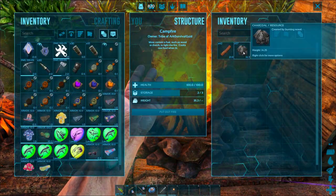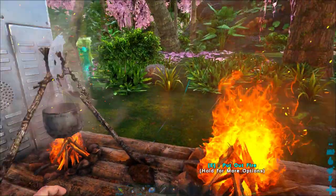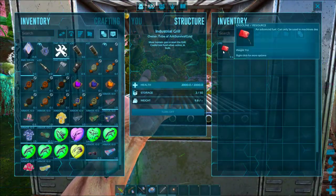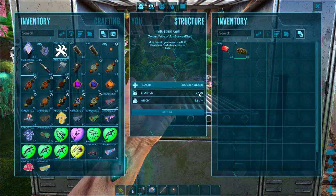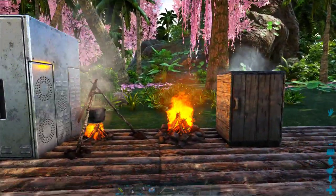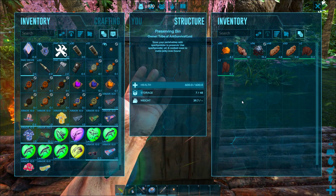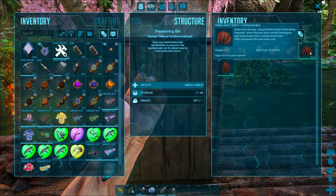Cooked meat can be cooked in a cooking fire but it only has two slots in its inventory. If you want to do this really fast you can make an industrial grill, which is powered by gasoline instead of wood. Once you put the gas in there you can light it up just like any regular fire and cook up to 50 items at the same time, so if you're killing big dinos and getting lots of meat you can cook it up really fast.